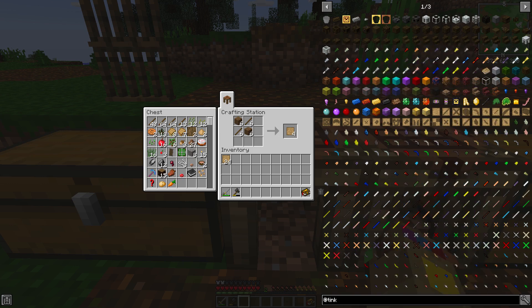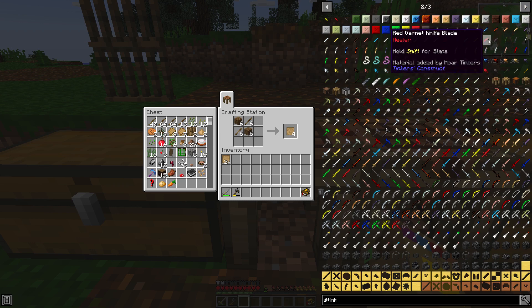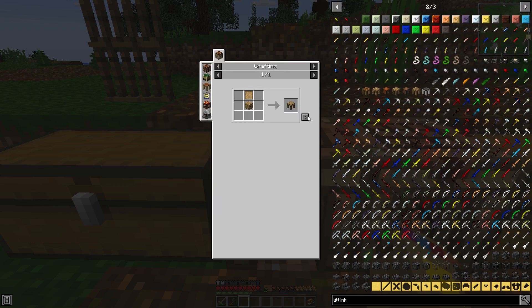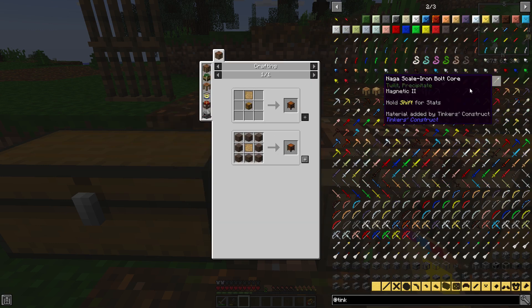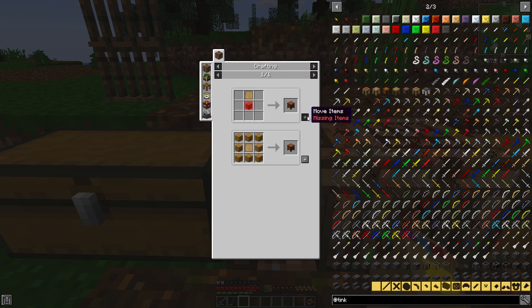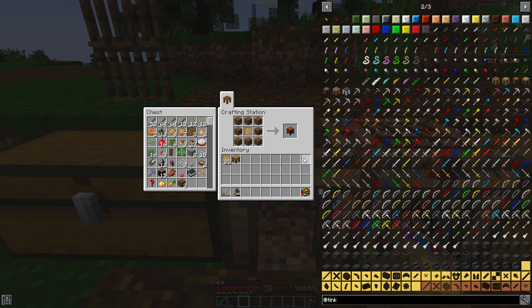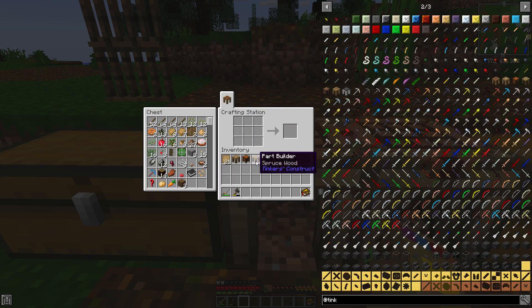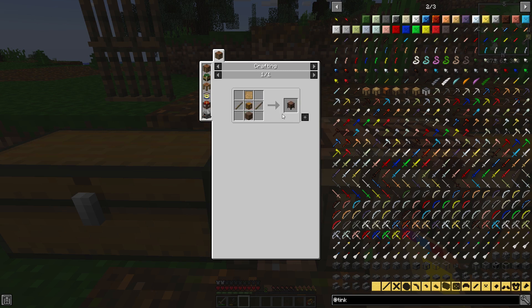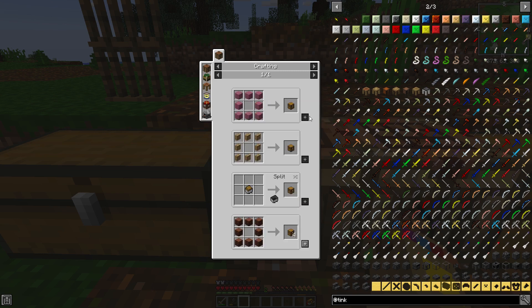Let's go to the Crafting Station. I think we're going to need a Stencil Table — we should be able to do that. Pattern Chest — we should be able to do this. Part Builder — we should be able to do that. Part Chest — awesome. So let's go ahead and do that.